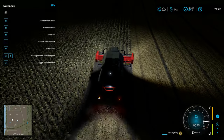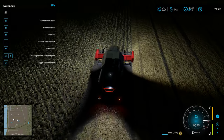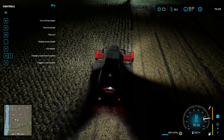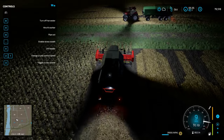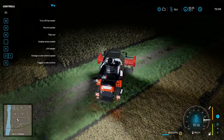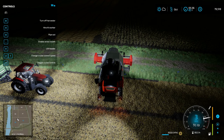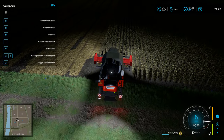I wasn't planning on growing sunflowers myself right away, so I leased a compatible header for sunflowers and got to work. The sunflowers brought in some much-needed funds, but I was in a situation where I needed more equipment to plow or cultivate the field for planting the next crop. Here's where I really had to start doing some serious research — should I plow or cultivate? Use a regular plow or a subsoiler? A regular cultivator, a disk harrow, or a power harrow? There were tons of options and each one had pros and cons.